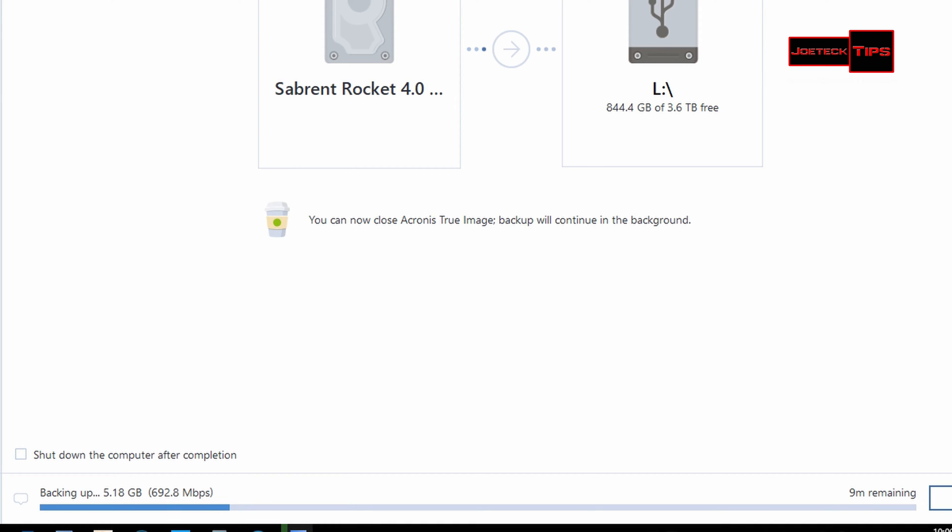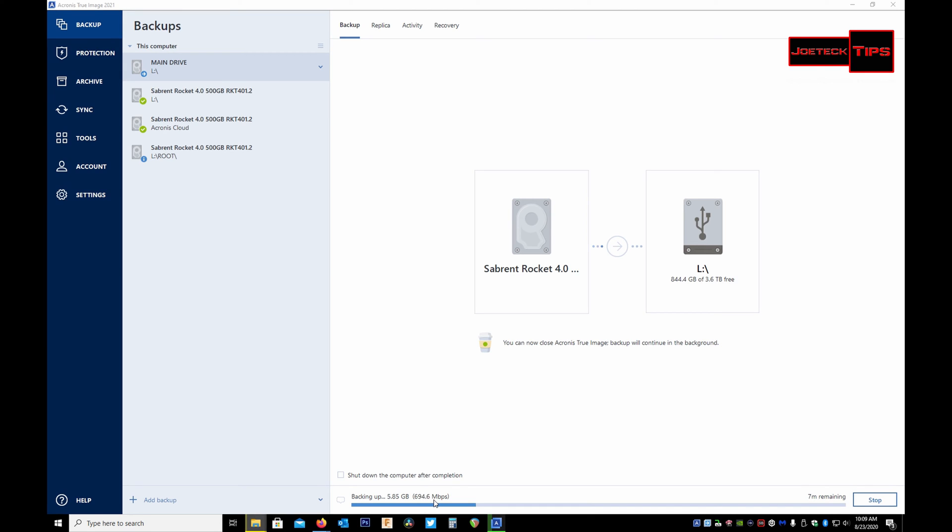It's backing up about 60GB of data. It's pretty neat that it shows the amount of throughput we're getting on the USB port — that's impressive. Someone said this was a slow backup process but it's actually very quick. We have about six minutes remaining. The cloud backup, on the other hand, is limited to your upload speed — whatever your upload speed is, that's your limitation for backup capability.